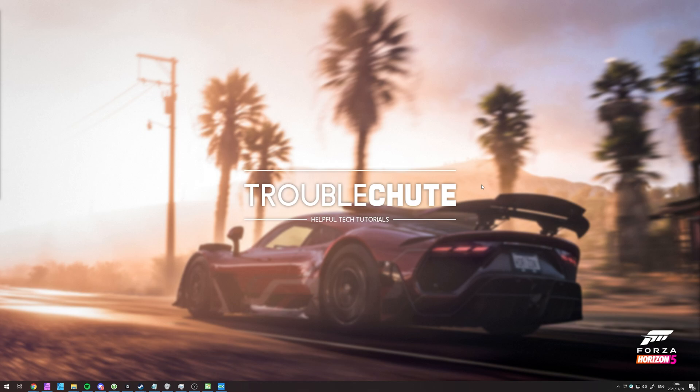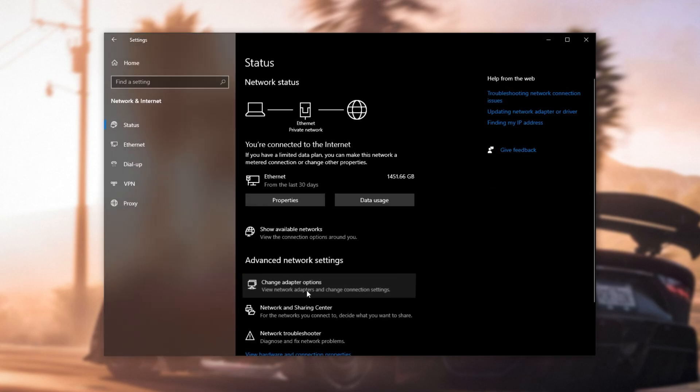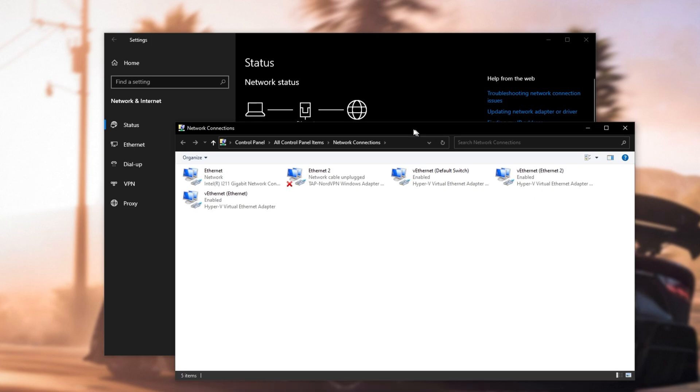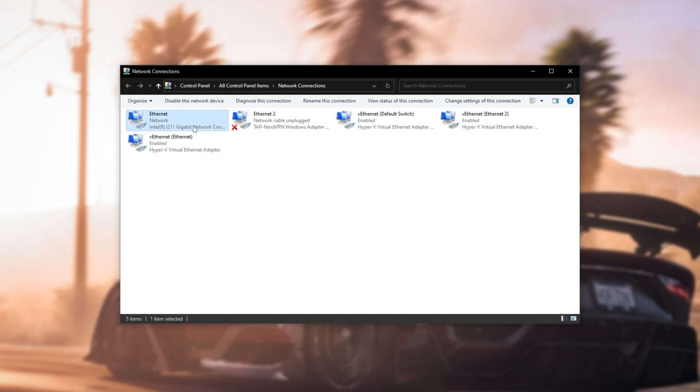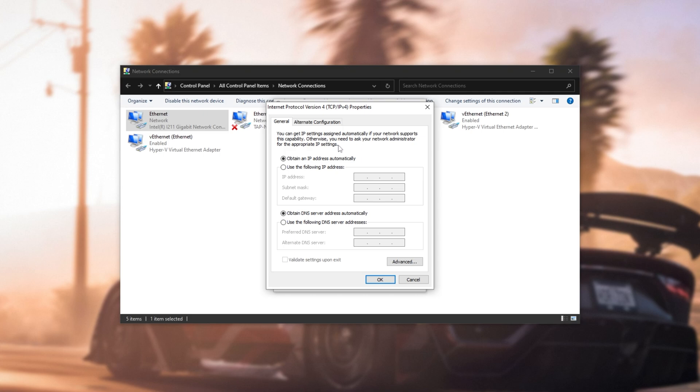To begin, let's start off by changing our DNS server. For Xbox One, Xbox Series X/S, etc., this process is going to be different and I won't be able to cover it here. But if you're on Windows, press Start and open up the Windows Settings by clicking the cogwheel icon. In here, we'll be heading into Network and Internet, then click Change Adapter Options. This will open up the old window, and we'll be able to right-click on our connection to the internet. I'll right-click, click Properties, and look for TCP IPv4. After selecting it, I'll click Properties and we'll see this screen here.